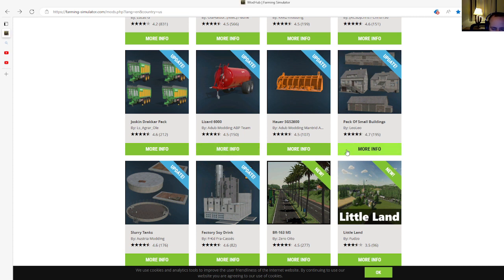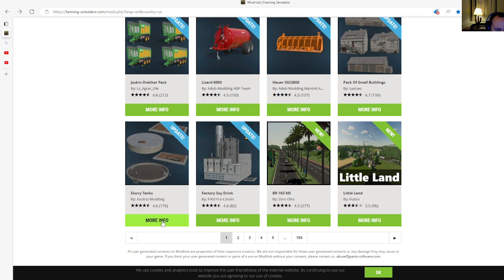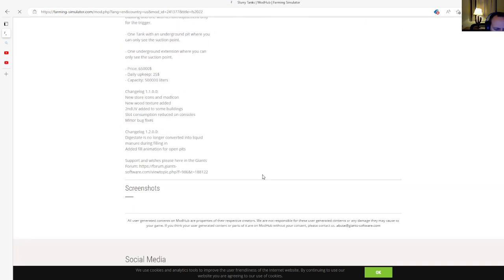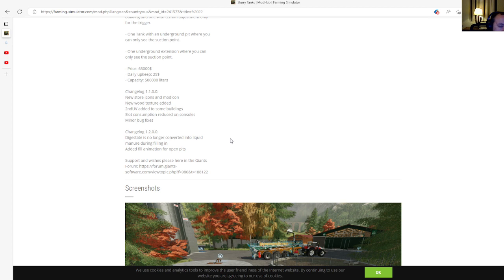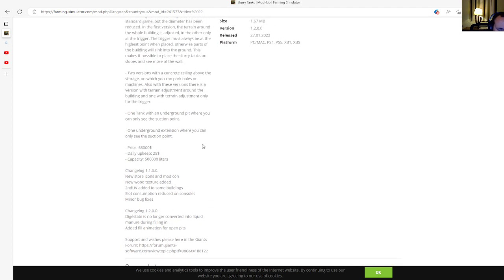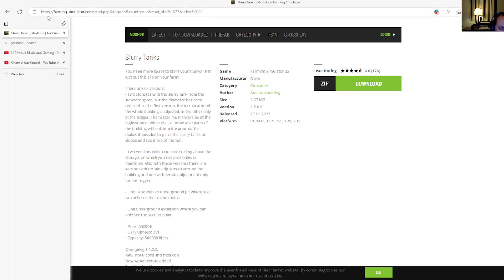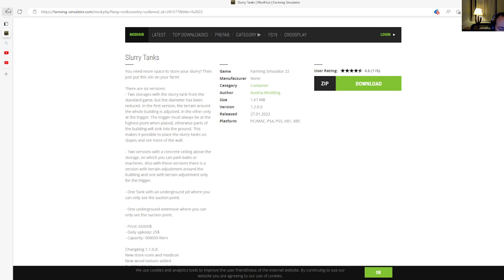Next is an update to the Slurry Tanks by Austria Modding, rated 4.6 stars with 176 user ratings. This is changelog 1.2, which fixes digestate no longer being converted into liquid manure during fill, and adds fill animations for open pits. Version 1.2 released 27th of January 2023, available for PC, Mac, PlayStation 4, PlayStation 5, Xbox One, and Xbox S.